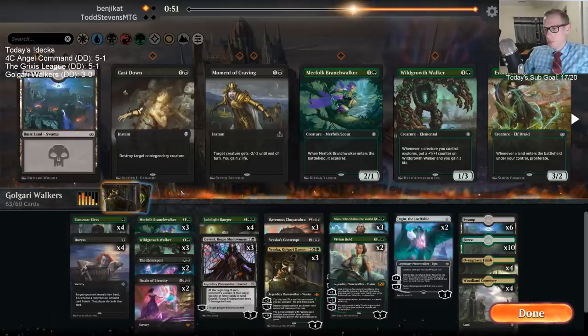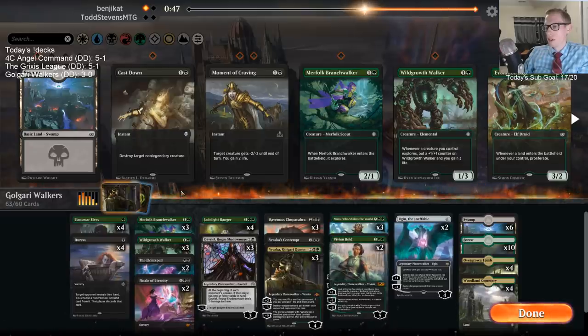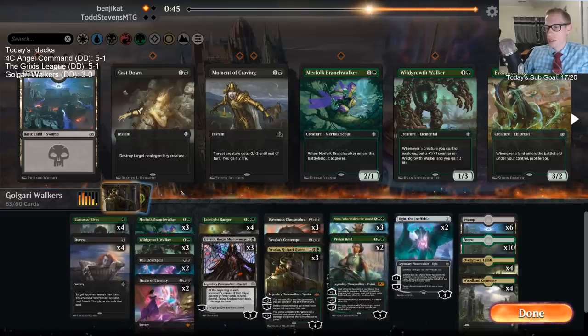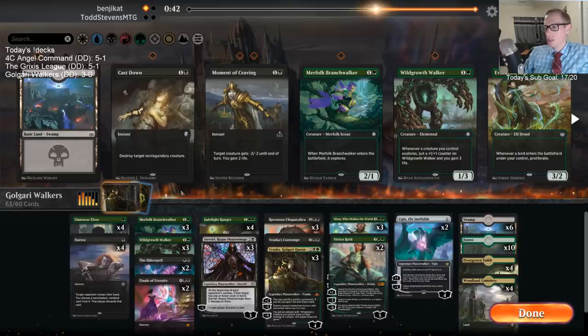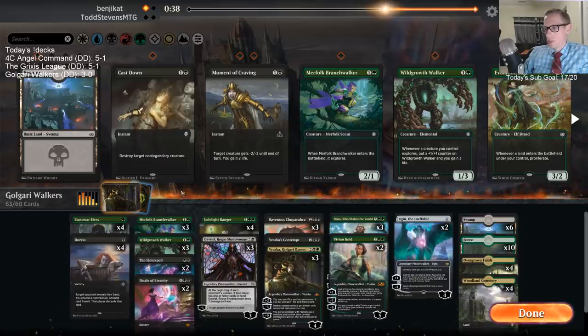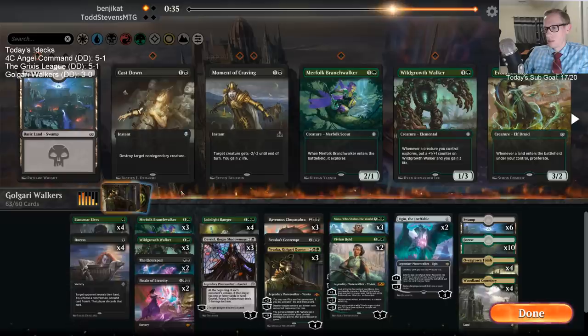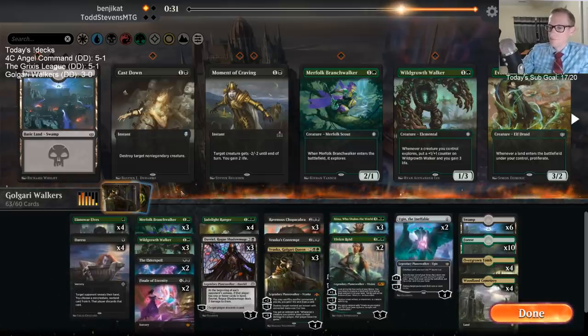I thought we were going to win whenever they had no cards in hand and we resolved Vivian. Then their last card was Dispersal and I was like okay we'll still probably win — we had Ugin still in our hand. But now they just found some big Teferis and drew a whole bunch of cards.